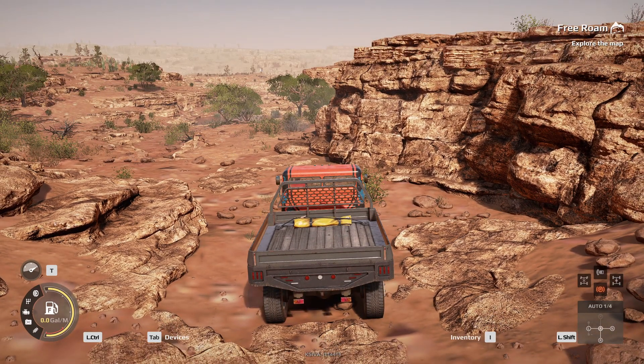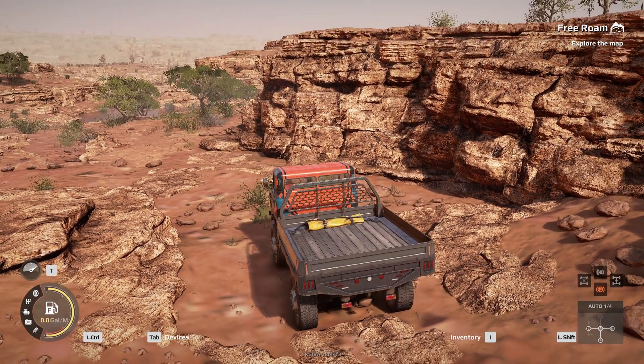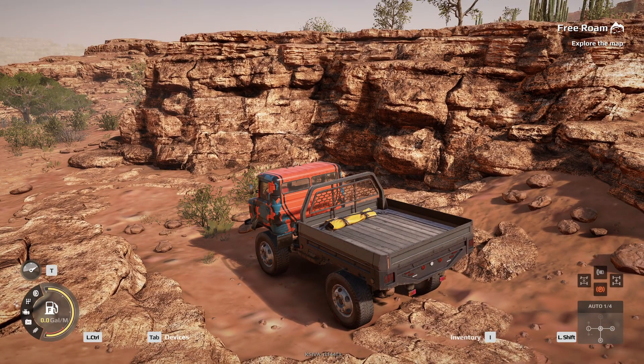Welcome back to a how-to with Expeditions: A MudRunner Game. There is a bug — I'm not sure if it affects everyone or just the majority of people. I didn't notice it until I watched someone else playing and they mentioned it. As you can see around my truck and around the rocks, the dirt or muddy areas have no textures — just flat or whatever you want to call it. I have my settings on ultra, so if you're experiencing this on ultra or any other visual setting...